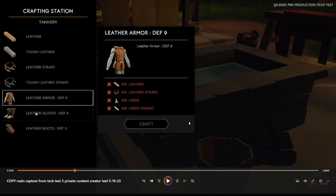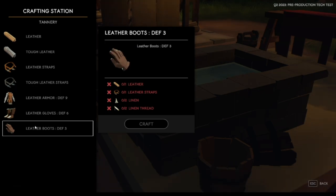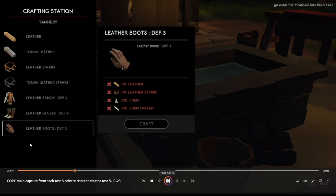Let's look at the rest of the leather gear: leather gloves and boots. I just noticed they have the boots and gloves misnamed — gloves are called boots and boots are called gloves in the UI right now. But you can see leather straps plus linen is the same pattern for both.